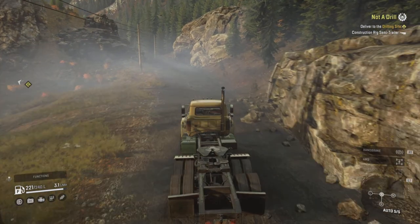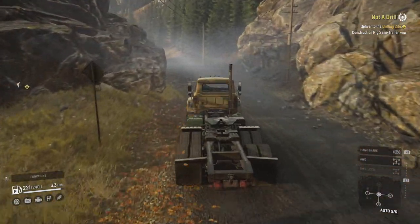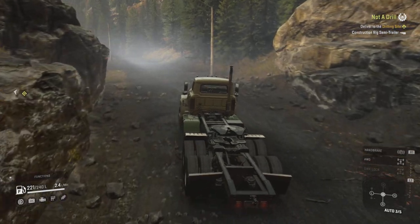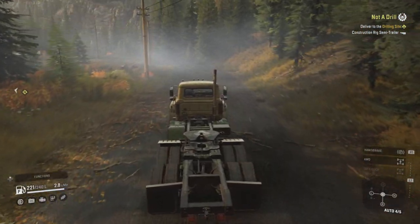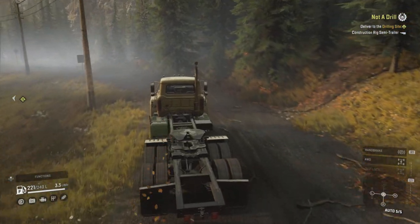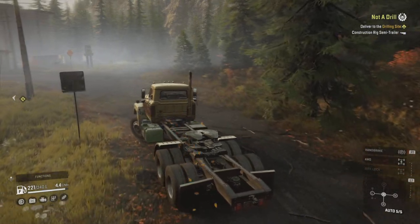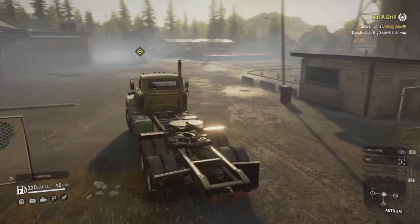Welcome back to SnowRunner. Today we're in the Fleetstar F2070A making our way towards the factory. We're looking at the final part of the mission 'Not a Drill' - we need to go to the factory to pick up the construction rig semi-trailer and deliver it to the drilling site. We've been to the drilling site a few times with previous deliveries, but this is the final one needed.